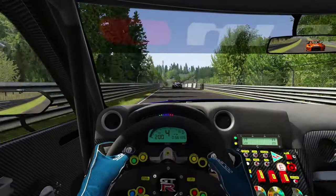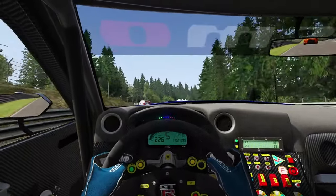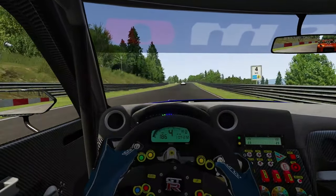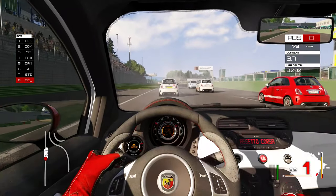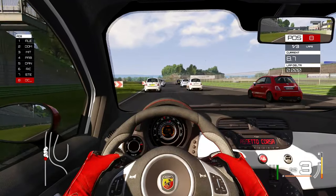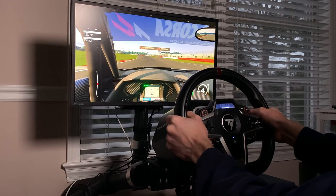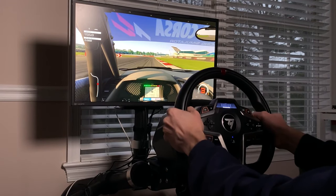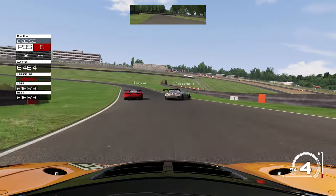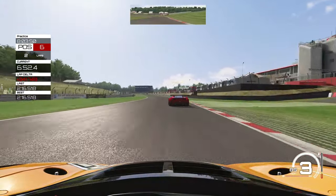In conclusion, Assetto Corsa is better than I thought it would be on console. It looks good, it runs great, and it features many of the same mechanisms found on the PC version of the game, making it one of the few true simulators available for consoles. That being said, it's certainly not without its flaws. It features a limited selection of cars and tracks, especially compared to other titles, and many fun cars and some tracks are locked behind paywalls. The famous Assetto Corsa modding scene is also something console users miss out on, which is a devastating blow to the game's potential. On console, it is also far from an online racing game, as races are scarce and most servers only host open world maps intended for casual cruising.